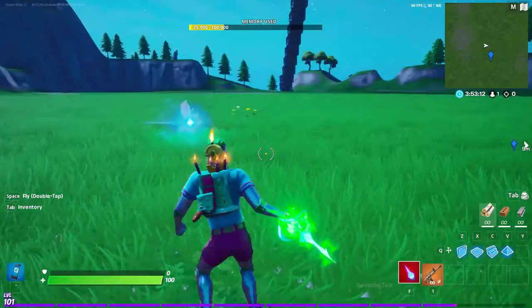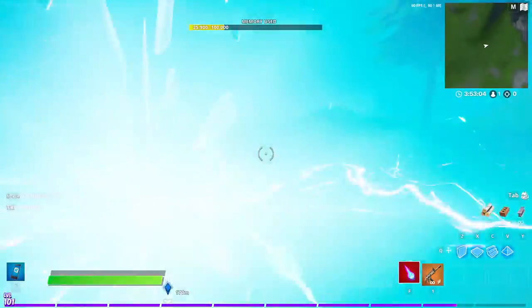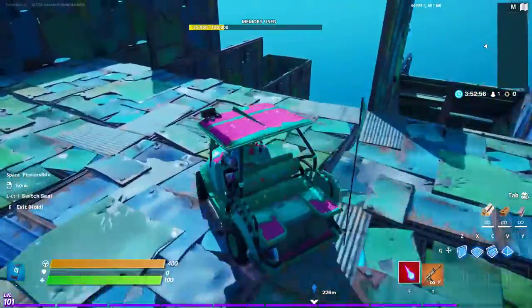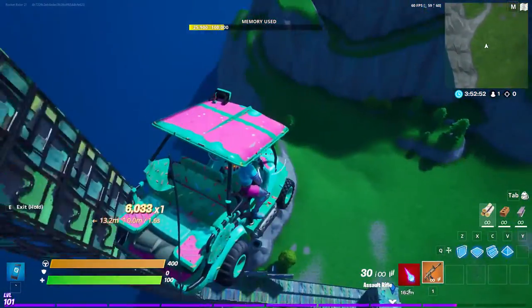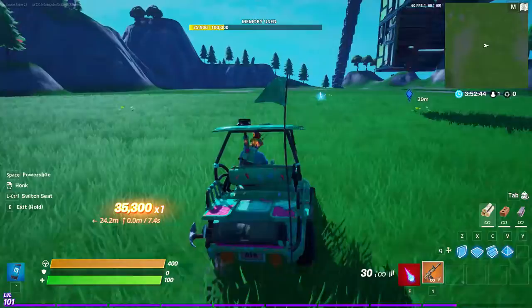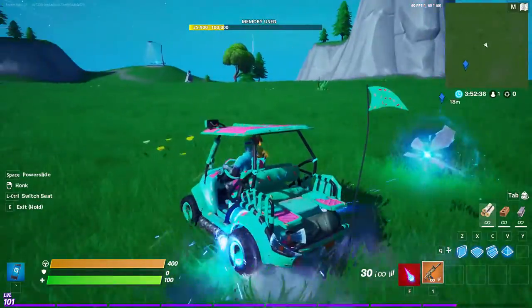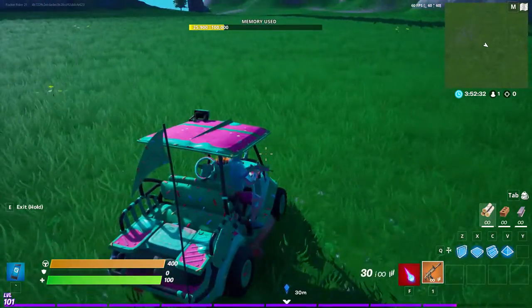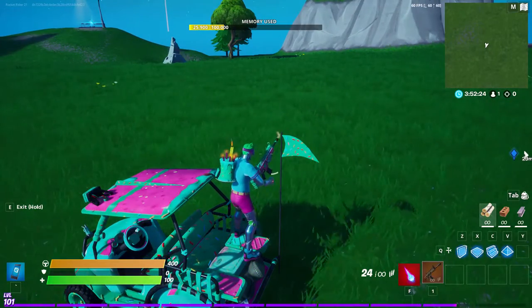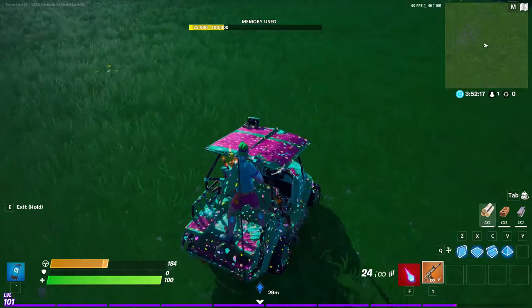Also, if you switch to the reactive wrap it does that effect. This is going to be a new addition to showcasing reactive items — you can actually shoot inside vehicles. Going to go behind the passenger seat and shoot. It works on vehicles, it works on motorboats when you shoot a rocket or just shoot normally.